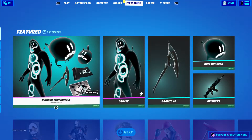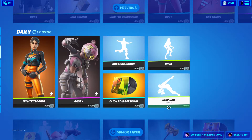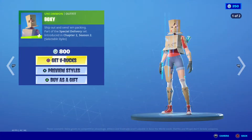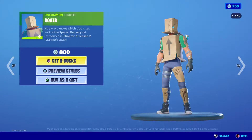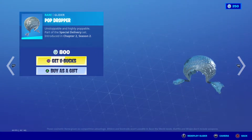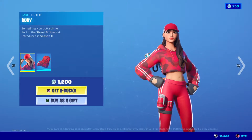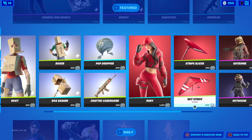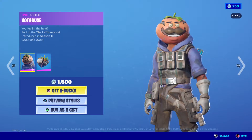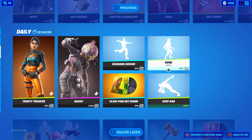Here we are, we have all of that. I'm also going to do the item shop of the day. We have the Marksman bundle, and then we have Boxy, Boxer, Box Basher, Pop Dropper, Crafted Cardboard, Ruby — that Ruby set as well — Gut Bomb, Hot House, Grill Count, Rusty Roller.